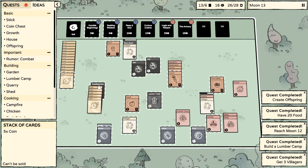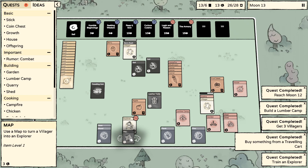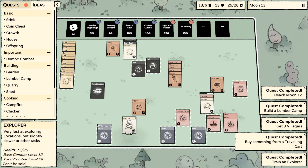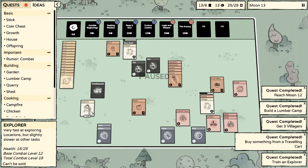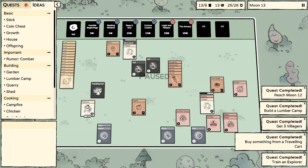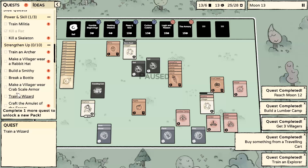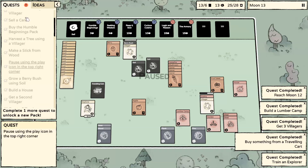They ate berry, that's fine. Traveling cart appeared. Pause - what does it do? Can I sell stuff to it? Can I give it money? Give me five coins and I'll give you a card. A map? Use a map to turn a villager into an explorer? Can you wear a leather tunic? Oh my god, yes you can. Item level 8. He's got armour. Health's 15 out of 25. Base combat level 12, total combat level 18. I need to make him a weapon.